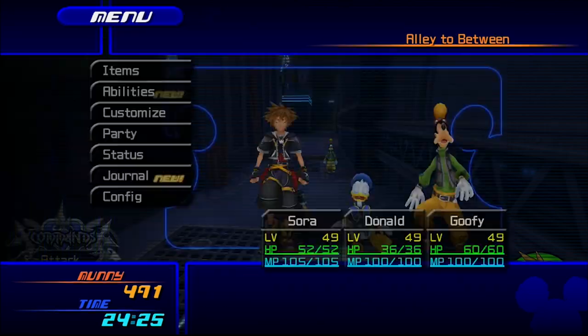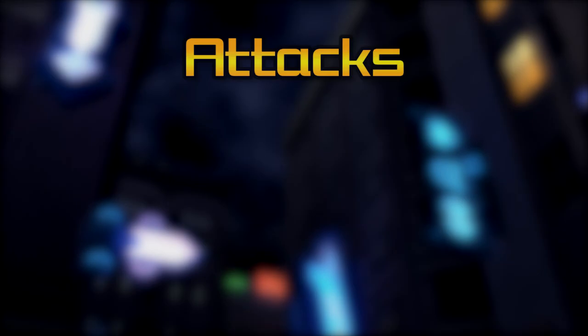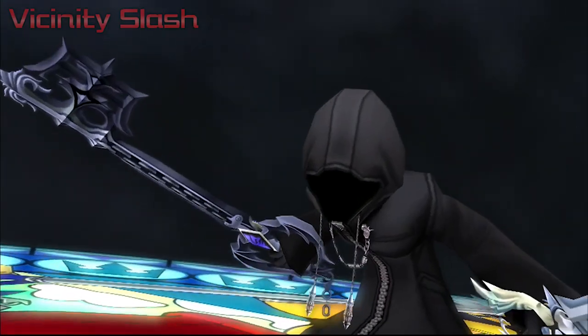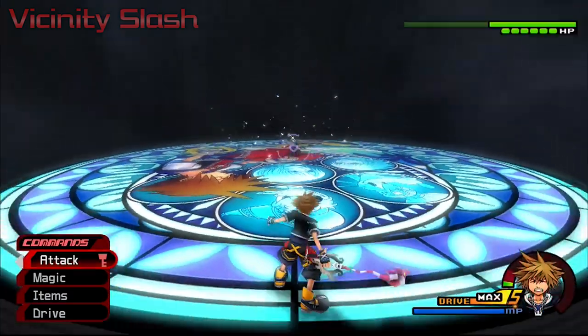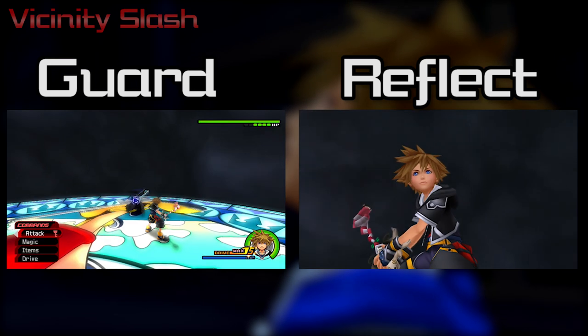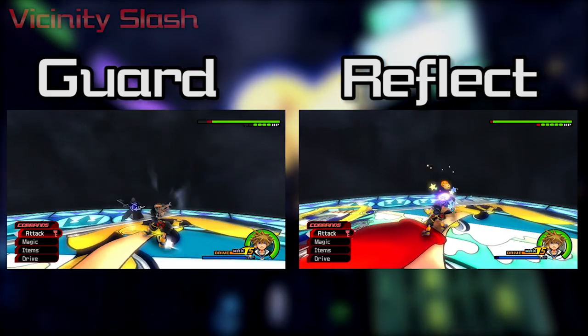Alright, now that we're all set, it's on to the fight. First and foremost, we're going to have a look through his attacks and any tells that can clue you in on what attack is coming up. Vicinity Slash: this is the move he always starts the fight with. You'll hear a sound and you can see him cross his blades behind him, then he unleashes a wide circular attack. There are a lot of ways to avoid this, but the best are probably Guard and Reflect, both of which give you an opening. All you need to do is get the timing down, which isn't very difficult.